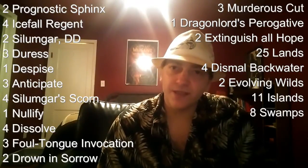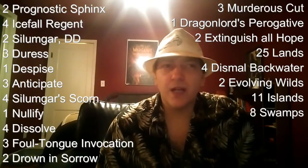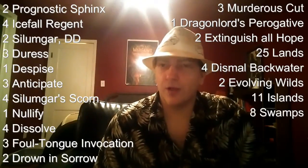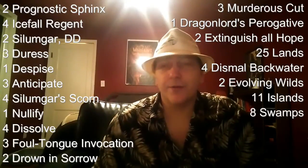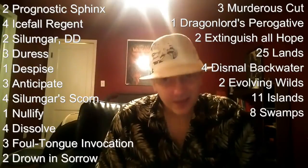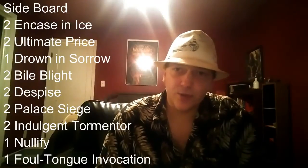We do have Prognostic Sphinx letting us Scry 3, and we also have Anticipate to help us dig, so we cut it back to one. After that we've got two copies of Extinguish All Hope. We went with this over Crux of Fate because it's just monetarily cheaper — it's one mana more, but it doesn't have the choice of dragons or non-dragons; instead it hits all non-enchantment creatures, so the only thing you really have to worry about is Courser of Kruphix.